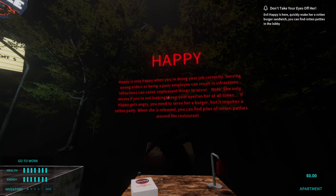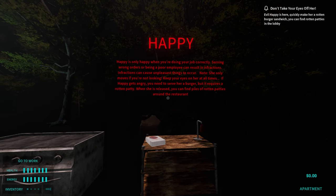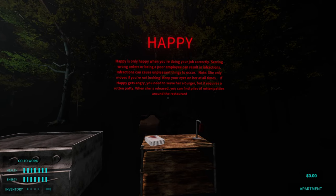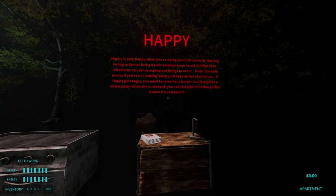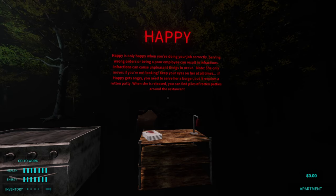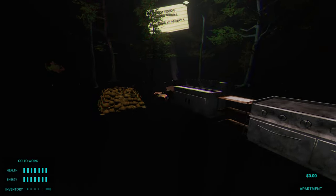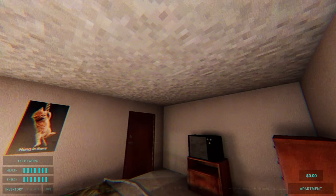Here you go. Happy is only happy when you're doing your job correctly. Serving wrong orders or being a poor employee can result in infractions. Infractions can cause unpleasant things to occur. Note: she only moves if you're not looking. Keep your eye on her at all times. If Happy gets angry, you need to serve her a burger — but if it requires a rotten patty... when she is released, you can find piles of rotten patties around the restaurant. She needs a rotten one? Oh — I looked away.